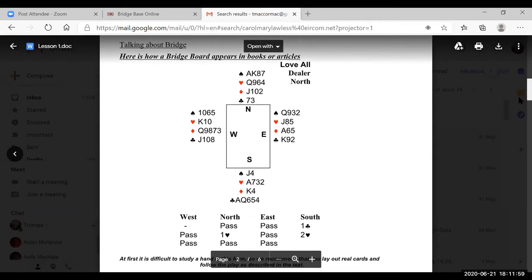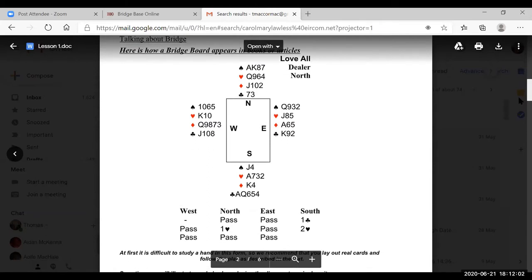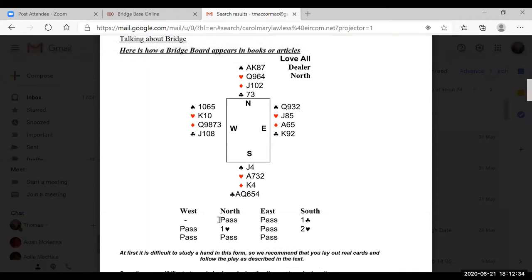Looking at the first example, we can see the bidding. Looking at the north hand — who is the first person to bid — how many points do they have? Ten. Correct. How many points does east have? Ten. And what do you notice about north and east in the bidding? North passed, so 10 isn't enough to open the bidding. East also passed — again, 10 isn't enough to open the bidding.